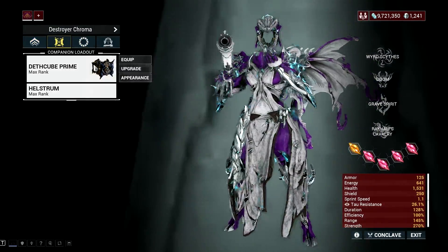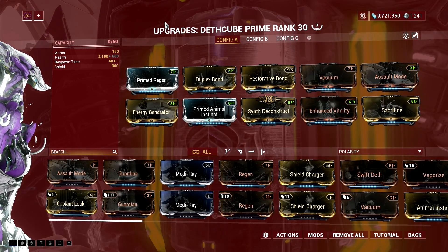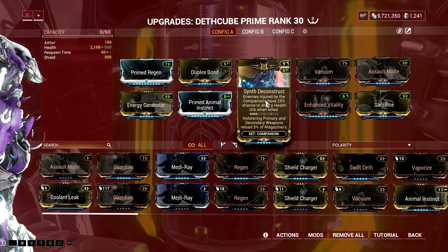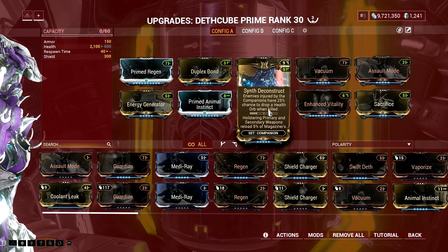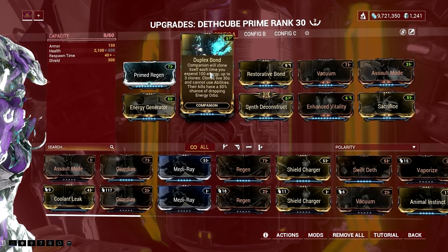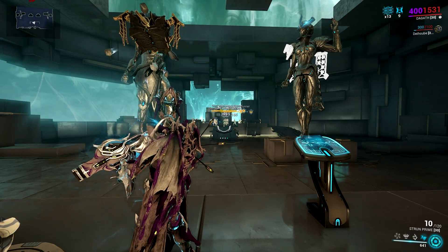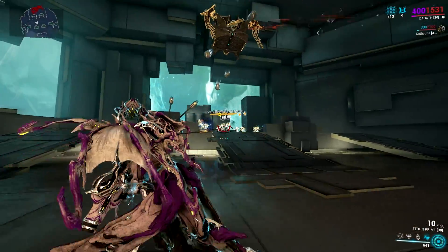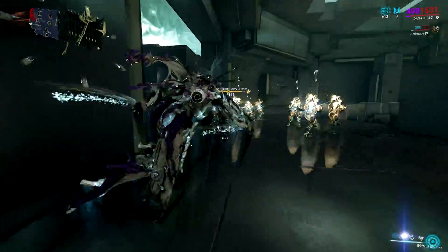I remembered Pablo's reply to a tweet stating that Equilibrium can now pick up health orbs even if you are at full health. I also remembered the mod called Synth Deconstruct, which gives a 25% chance to spawn health orbs when you kill an enemy damaged by your companion recently. The Duplex Bond mod might be able to maximize the energy regeneration potential of the Equilibrium and Synth Deconstruct combo — I've tried it a couple of times and think the clone damaging enemies counts to proc the effect of Synth Deconstruct.